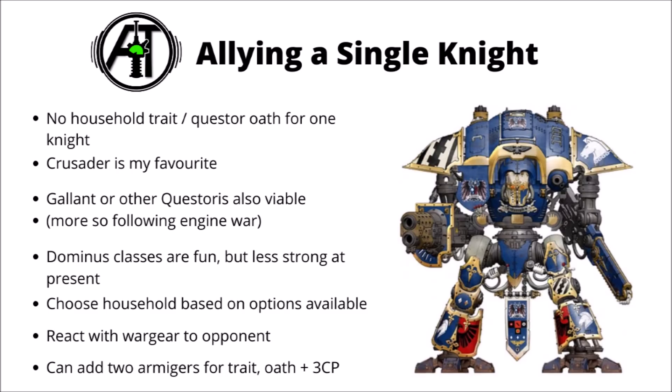There are positives and negatives to allying in a single knight to an Imperium army. The main negative is that if you just include one knight in a super heavy auxiliary detachment, you don't get a household tradition or a quest or oath from the new Engine War book. The household trait is basically like chapter tactics — the knight ones are okay, not enormously strong for the most part, but they are a solid power boost, as is the quest or oath. The Questor Imperialis ones get plus one to their advance and charge, and the Questor Mechanicus ones get to heal one wound for free per turn.